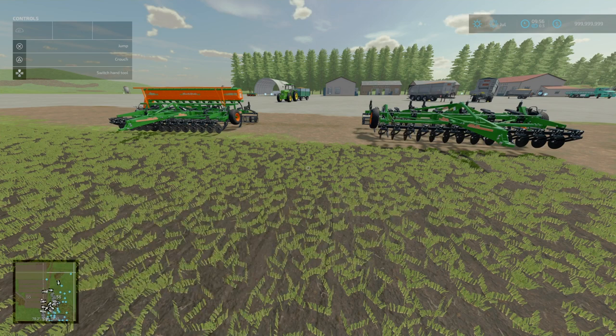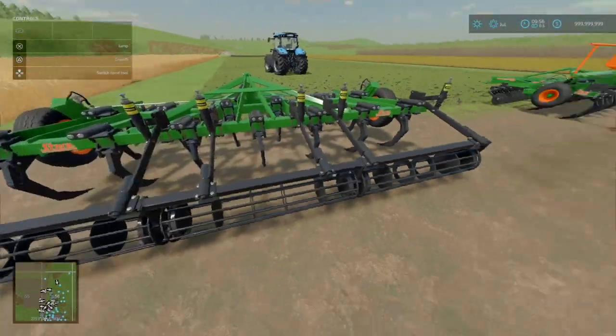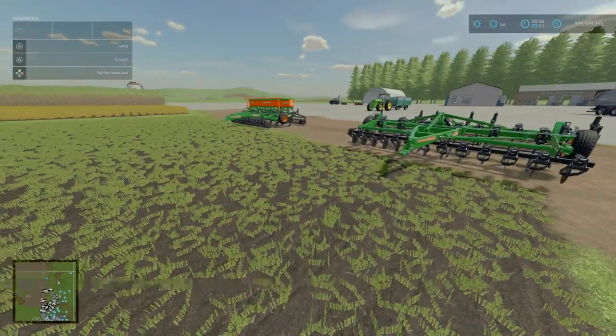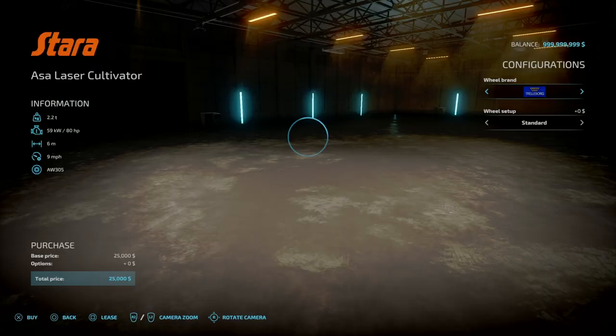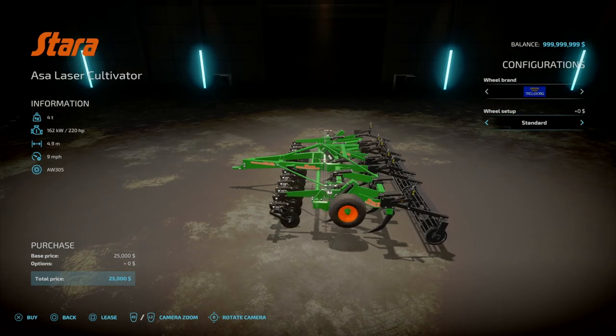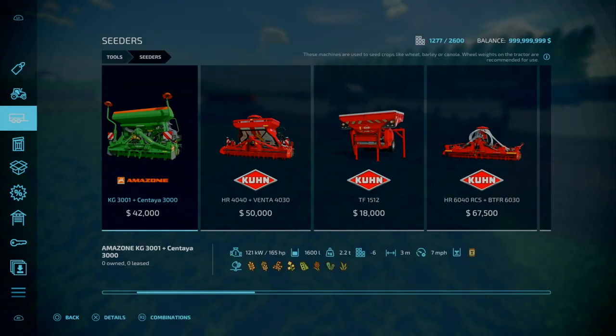Next, we've got the ASSA Laser Pack by John GM — 13.67 megabytes to download. This is a 4.94-metre cultivator and seeder. The cultivator can be found under Cultivators, and the seeder is under Seeders. The seeder is a direct drill, but it's only really for grass fields — so you can do grass, all-seed radish, or canola.